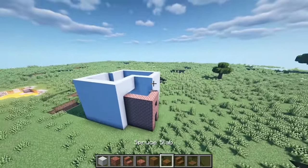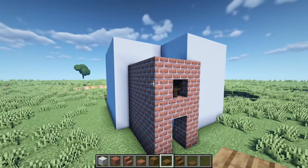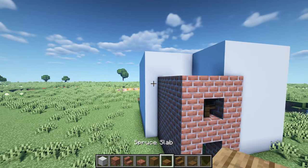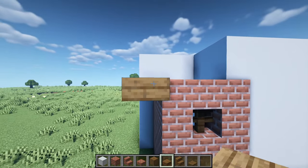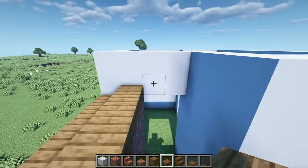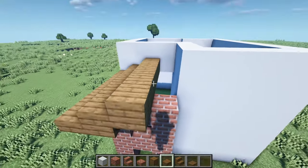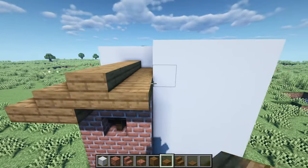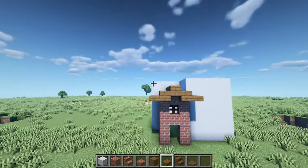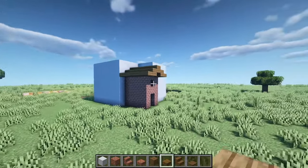For the front door area, we're going to get started with the basic part of the roof. Get your spruce slabs and run them all the way down. We're going to have a very shallow peaked roof — not steeped, peaked — giving it that flat cowboy hat look. That's just the roof for the front.